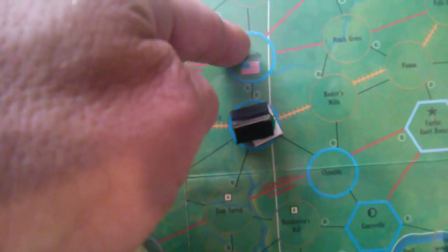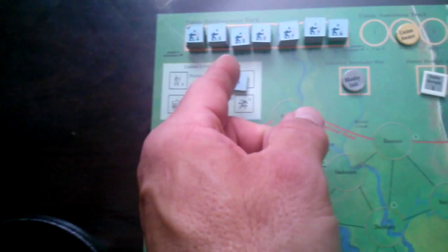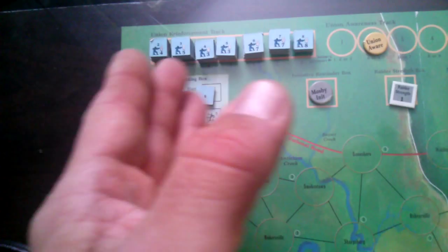Rolling for Drainsville: a one — we activate a unit there, grab a combat unit with strength one from the cup and place it with a revealed marker. Rolling for Hunter's Mill: another one — we activate, draw from the cup, and get a blank. Blanks go in the unit holding box. Rolling for Chantilly: a six, which is above Union Awareness, so no activation there.